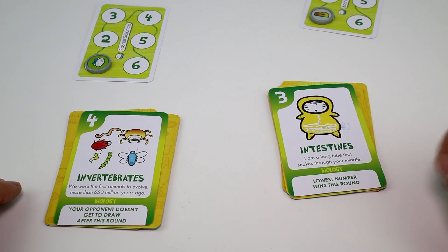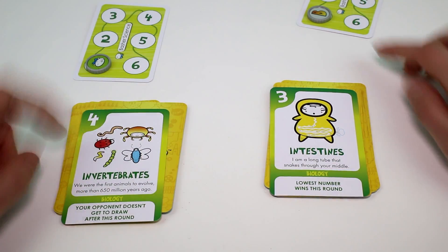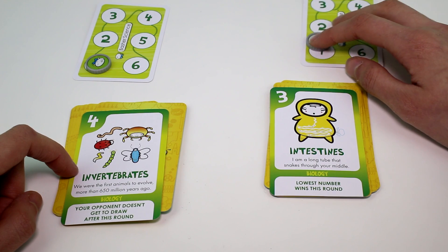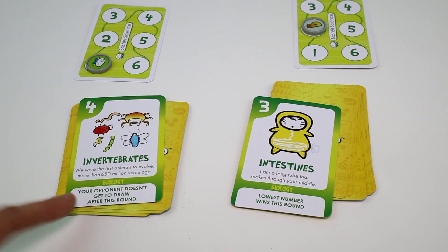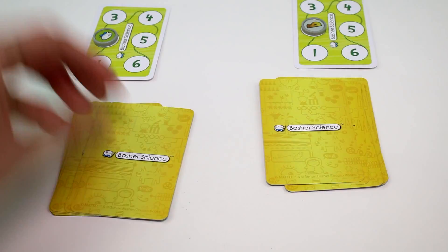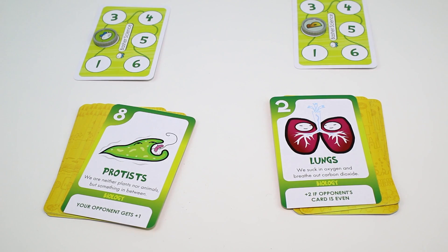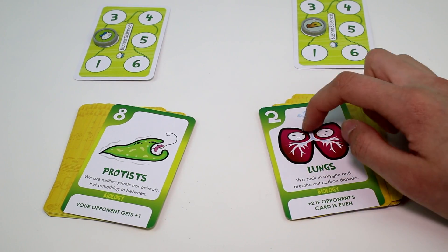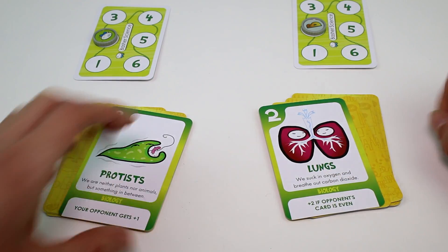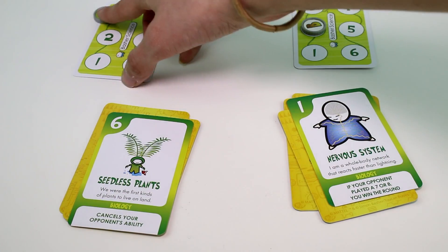I really hope the new figures are invertebrates or mammals — I would buy them all. We sort out the scoreboard and keep track of wins. Next up: Protist — 'We are neither plants nor animals, your opponent gets plus one.' Your card gives plus two if the opponent's card is even. Seedless plants again — cancels your opponent's ability.